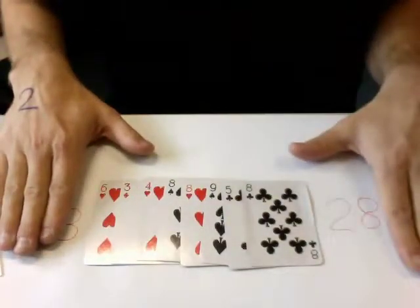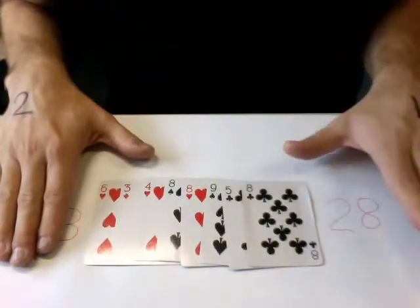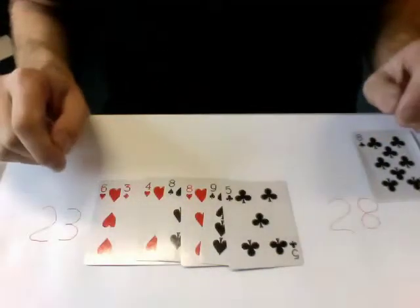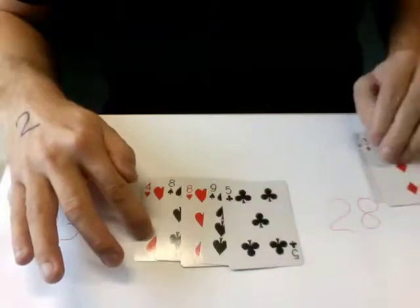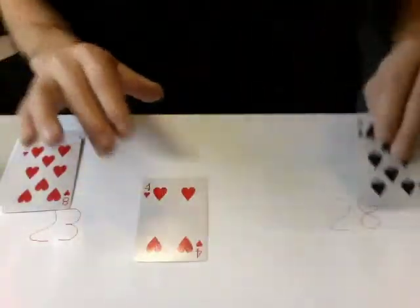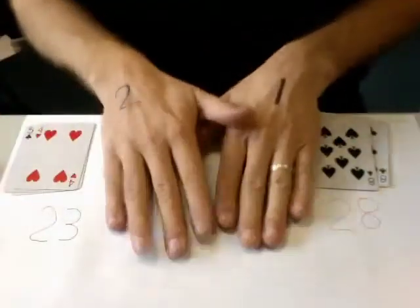Number one starts again. What is he going to do? He's going to go for the twenty-eight. Which cards are those? It's the eight, the nine, the eight, and the three. He chooses this one here. It doesn't matter what the other person does — maybe he chooses the six. Then you have to always follow what he does, so you go for this one here. Maybe number two goes for the five — you follow. Maybe he goes for the eight — you follow. Let's check: eight plus three is eleven, twenty, twenty-eight. That's how you perform the trick.